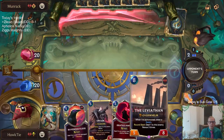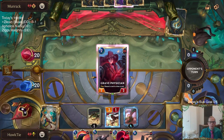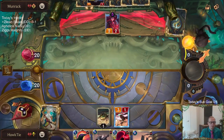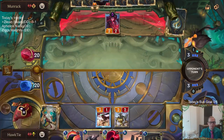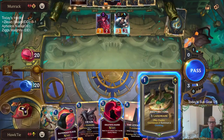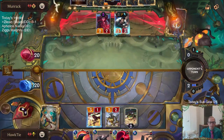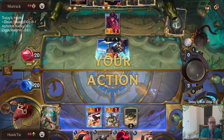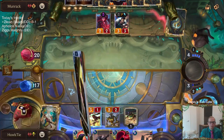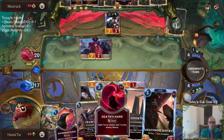That was definitely greedy of me — we didn't really have anything to do right there, but I was thinking about passing and decided just to get a Leviathan in my hand. I'm gonna really want Leviathan later, might as well get it now. But this is the problem with that card. It does find me Sentry though, which is good — I'm planning on Sentry Flock to kill Draven.